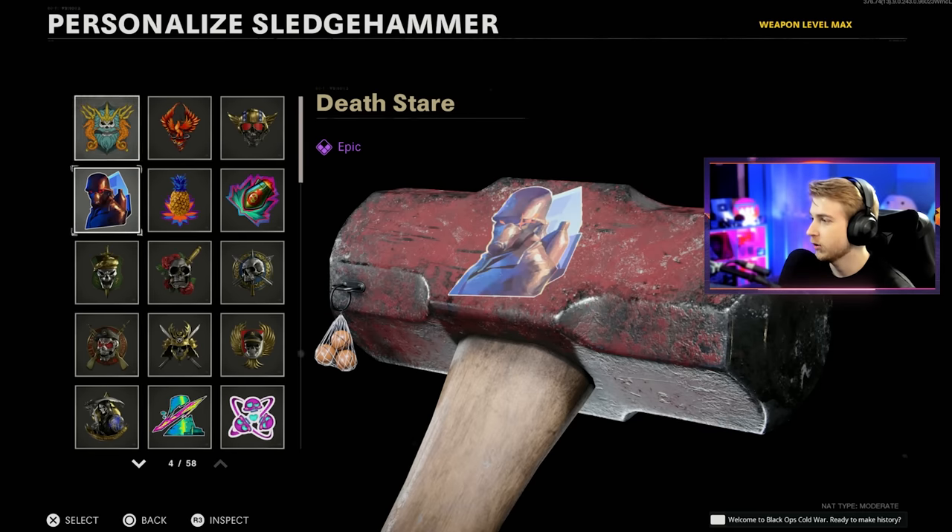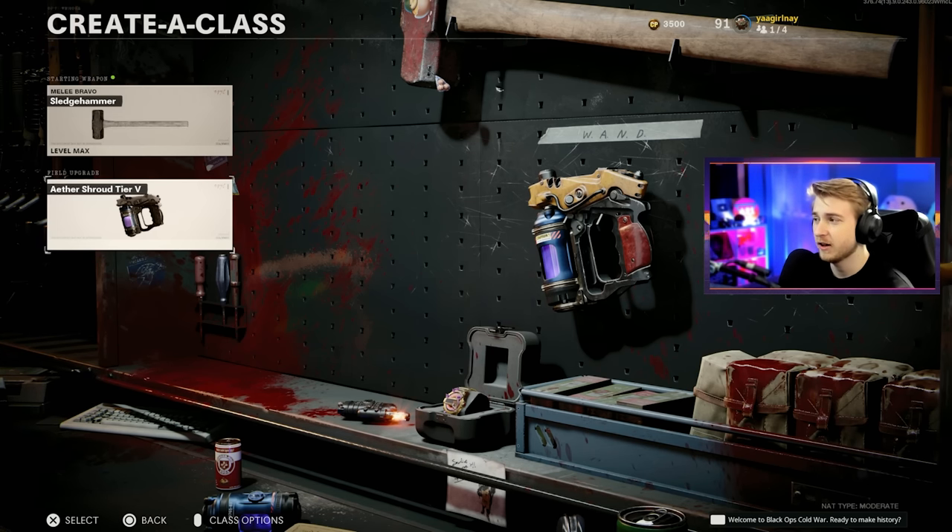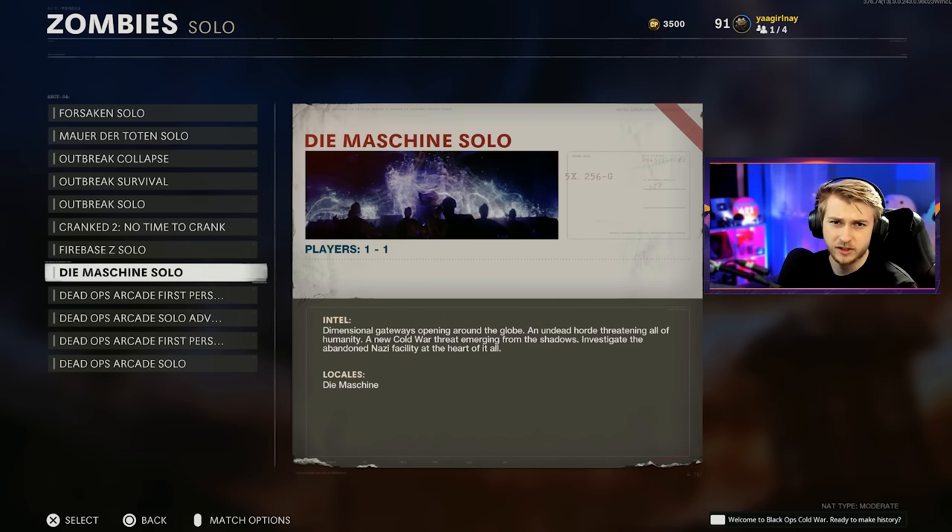To help with that, we're throwing on some attachments — the ball sack and we always have to pair it with the cock. I'm going in with Aether Shroud, but once we get our 15 kills I'll switch to Frenzied Guard. Let's hop on Demachina and try to get this thing done.